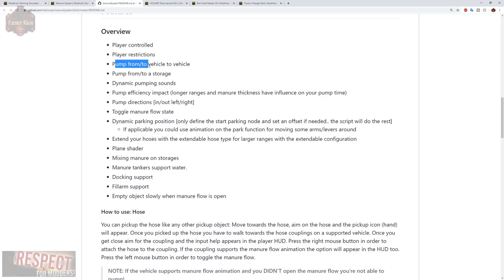We can pump from or to vehicle to vehicle, pump from or to storage. We have dynamic pumping sounds, pump efficiency impacts depending on hose length and manure thickness. We have pump directions in and out, the ability to toggle manure flow, set different valves open and close, and extend hoses. There are all kinds of various things going on here.